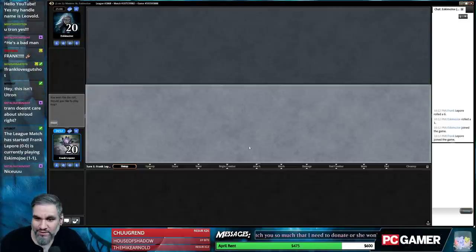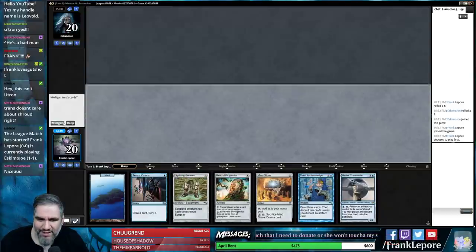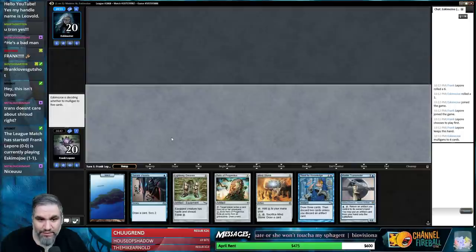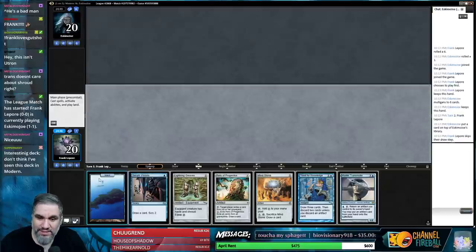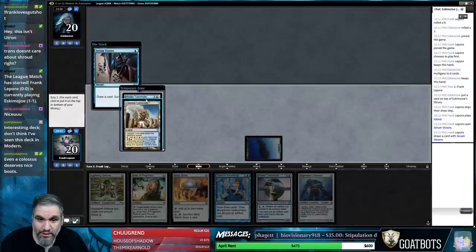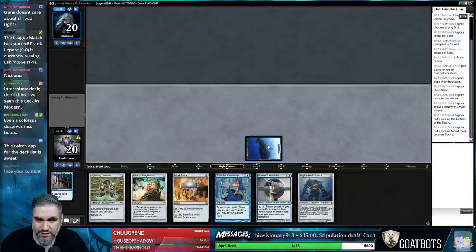I will play first. This hand has everything I want. We do want to be able to get a Blightsteel Colossus, but we also have Serum Visions to find some things. I have not seen this deck in Modern before, but I'm familiar with the idea. I'll bottom one and top the other — we'll play Relic next turn.